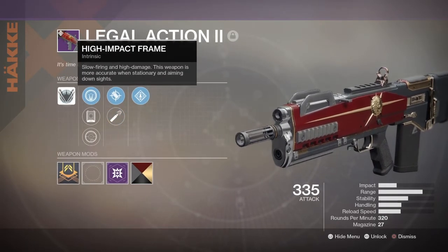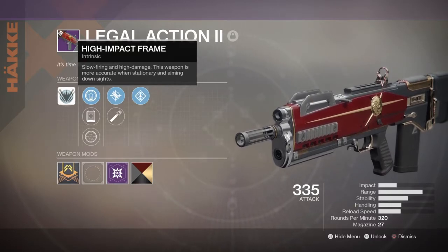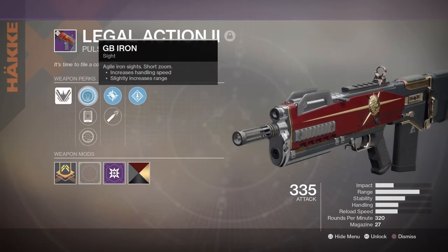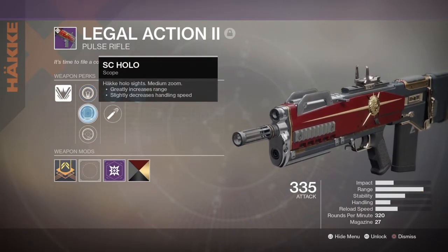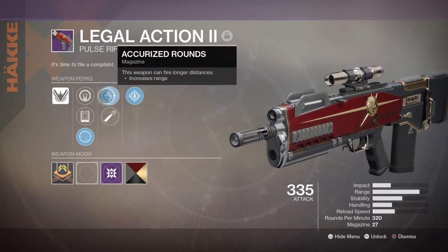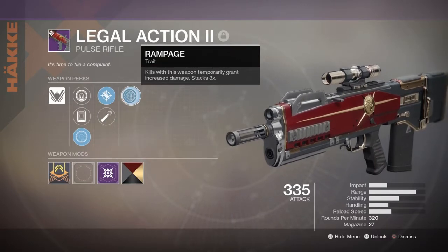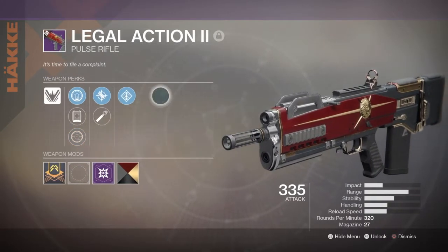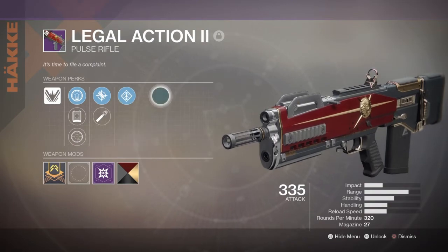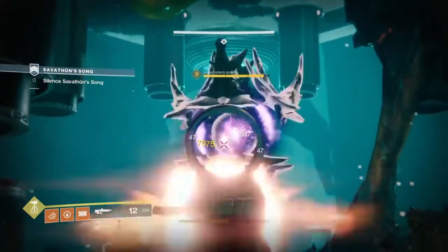New Monarchy won the faction rally again, which I'm part of, so this was a gift from them. If you want to get it you have to spend 50,000 glimmer. It is a slow-firing, high-damage weapon - more accurate when stationary and aiming down sights. We've got the GB Iron sight, the SC Hollow, and the LD Watchdog scope. Accurized rounds, high caliber rounds, and Rampage - kills with this weapon temporarily grant increased damage, stacking three times. We're going into some PvE right now with a Vanguard strike.